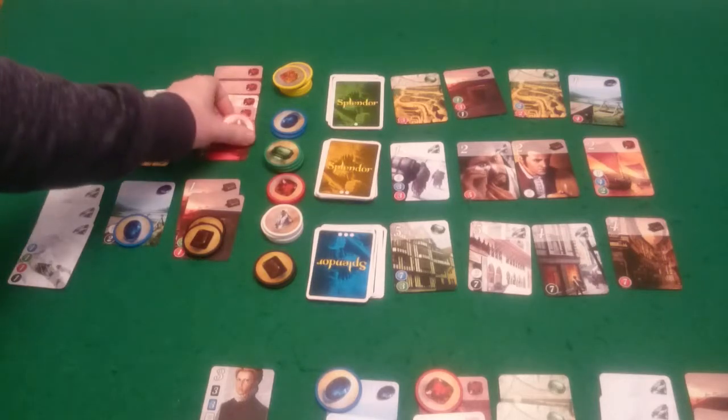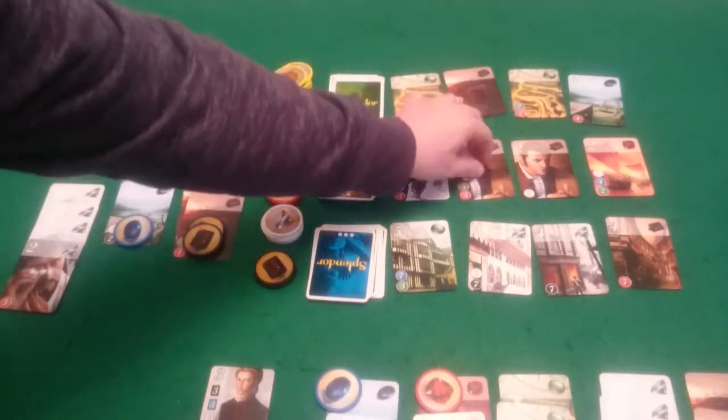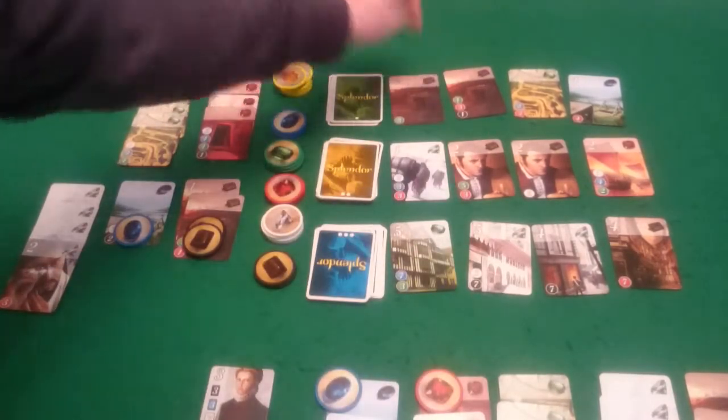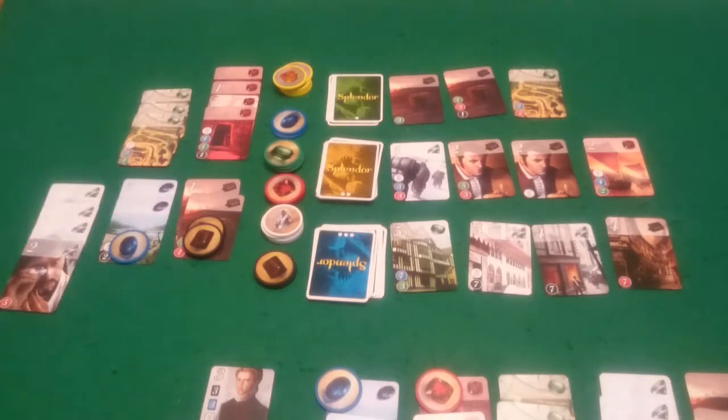However, I'm now going to pay one red to get this white, giving me two points. So that puts me back up to nine — I kind of feel I'm still in the running almost. And Pixel is going to get this green here. And I will get this blue that will give me one point, putting me up to ten points now, against Pixel's twelve.